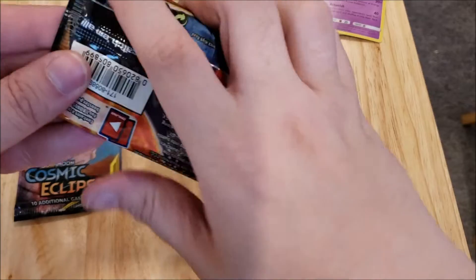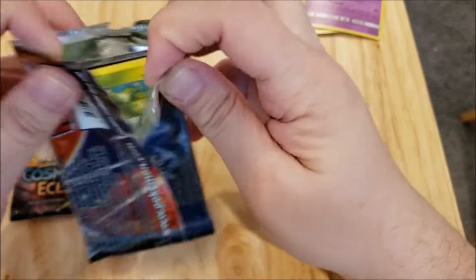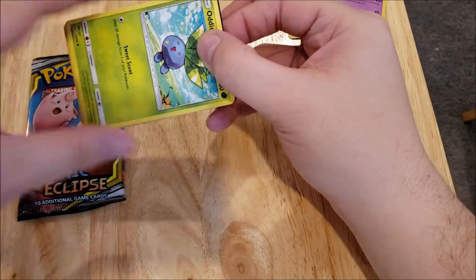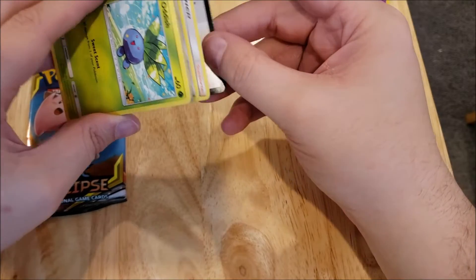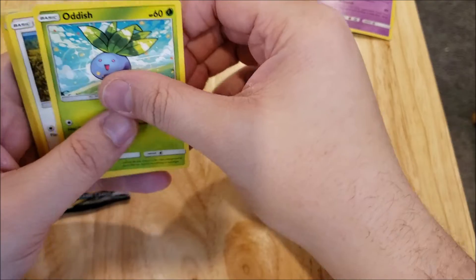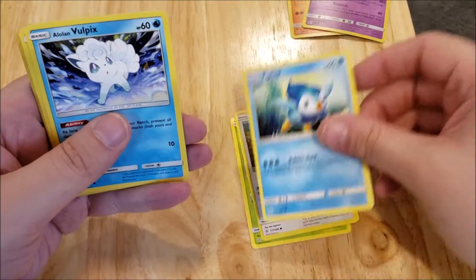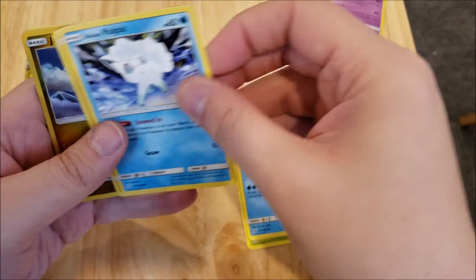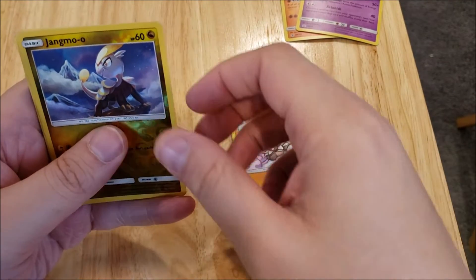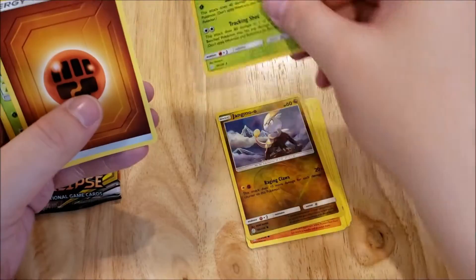We'll start out with the Terra Kellon and see if that was worth it. These are, I believe, $4.98 a piece. So we'll get rid of the promo code and we have an Oddish, a Rufflet, a Piplup, an Alolan Vulpix, a Rockruff, a Mawile, and a Foil Decidueye.